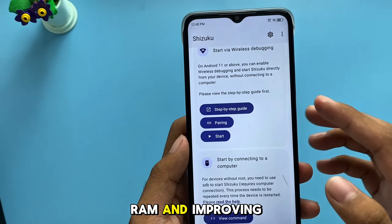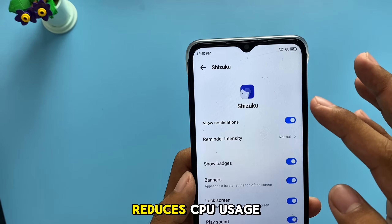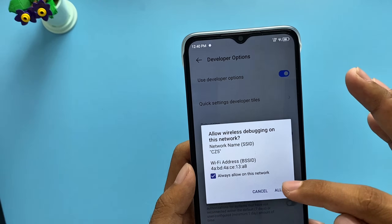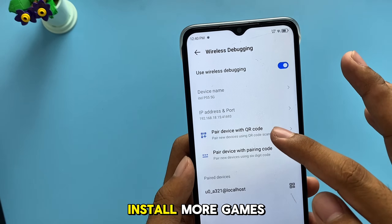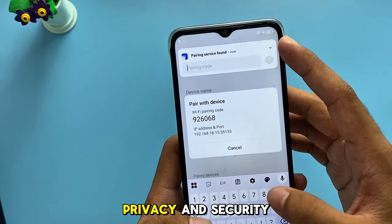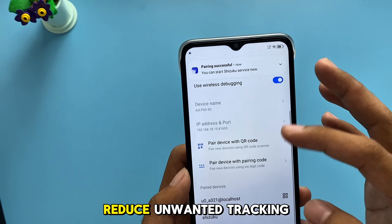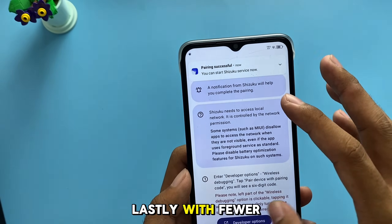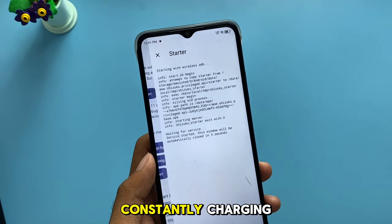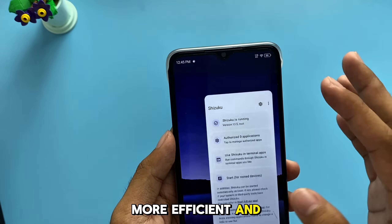Besides freeing up RAM and improving gaming performance, debloating has other benefits as well. Removing unnecessary apps reduces CPU usage, which means your phone doesn't overheat as much, making it more efficient for long gaming sessions. It also frees up storage space, allowing you to install more games and updates without worrying about running out of room. Additionally, debloating can enhance privacy and security — some pre-installed apps collect data in the background, so getting rid of them can reduce unwanted tracking. Lastly, with fewer background processes, your phone's battery lasts longer, so you can game for extended periods without constantly charging. Overall, debloating makes your Android device faster, more efficient, and better optimized for gaming.